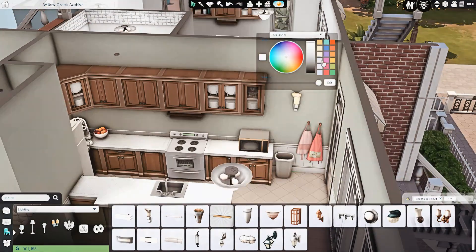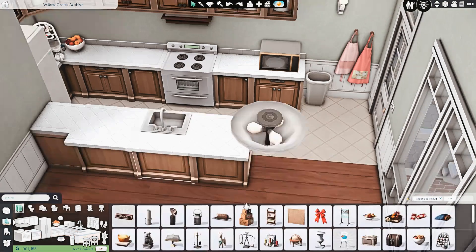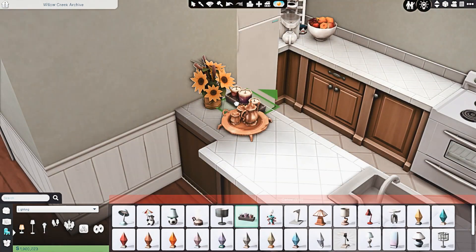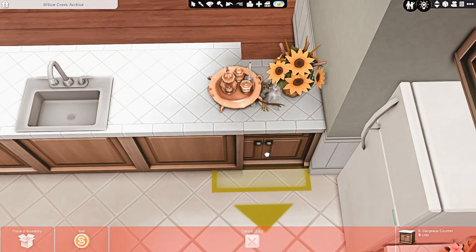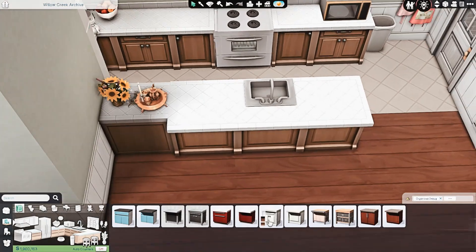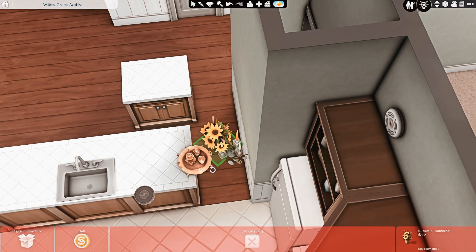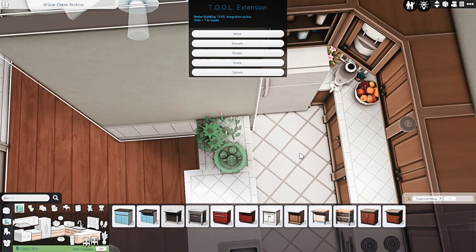We're working on the first floor apartment, and you'll see that I'm copying over stuff from the apartment next door because I'm going to be leaving that one unfurnished for you guys. If you want to play in this build and don't want one of the apartments I've already furnished, you can live in one of the unfurnished ones and decorate it however you want. Out of the six apartments, I'm furnishing three and leaving three empty.